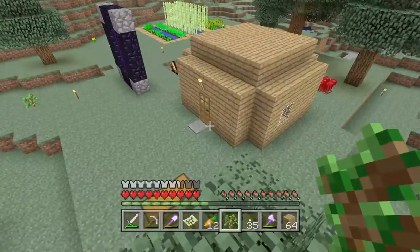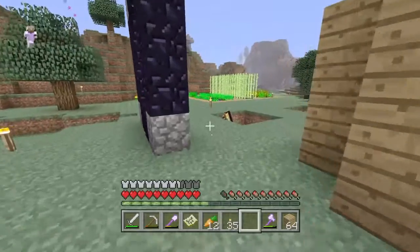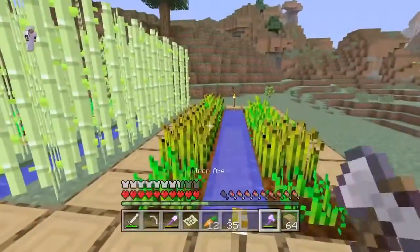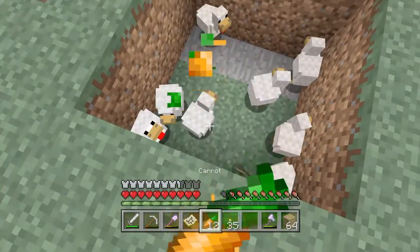So let's get on to today's episode. What we're gonna be doing is making a cow farm, because the farm we have right now is good but it's not efficient. We need cows — they give you four hunger bars. And these chickens right here, I'm tempted to kill some of them.